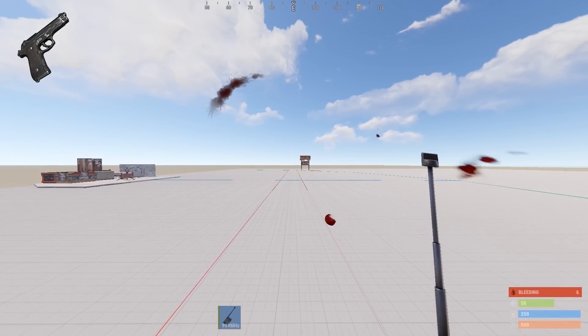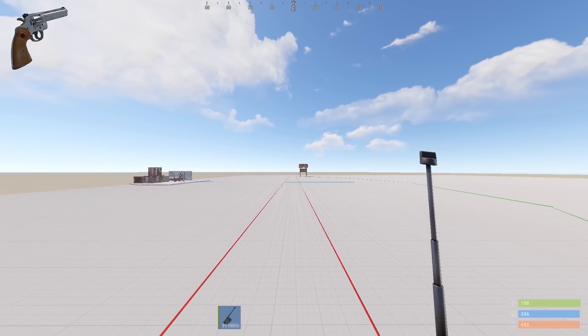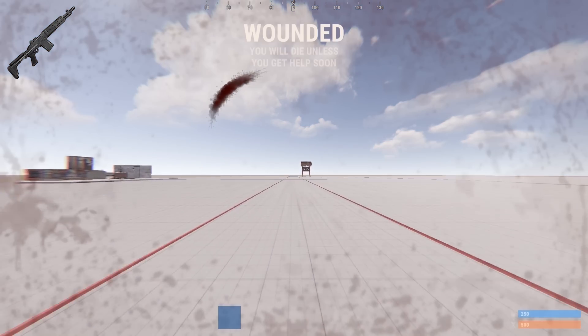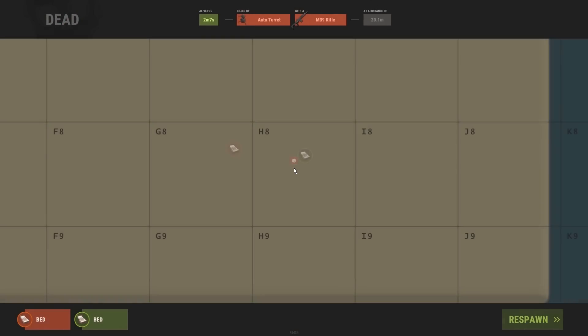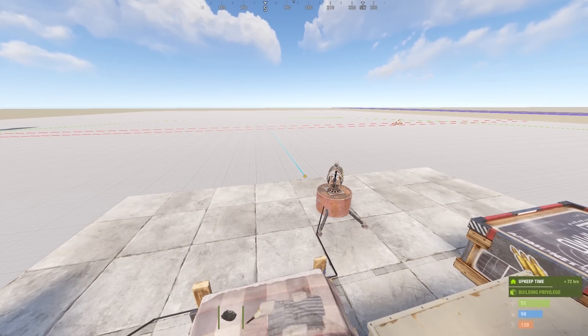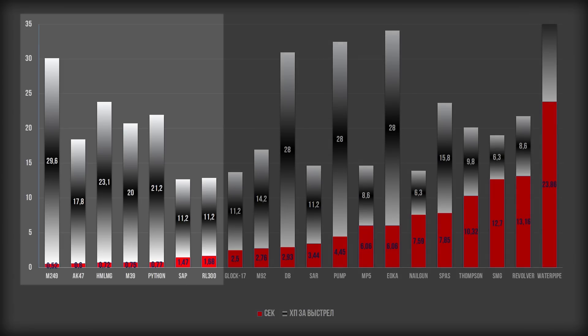Таким образом, у нас образовалась группа лидеров из пулемета М249, Калашникова, самодельного ручного пулемета, Питона, М39, ЛР-ки и Пэшки. Ну и конечно же Болт и Л96, которые стоят особняком, но при этом являются одними из лучших решений для установки в турели, хоть и не самыми дешевыми из списка. Именно с этим оружием мы будем развлекаться дальше — тестировать их с различными типами боеприпасов и навесным оборудованием.